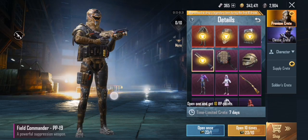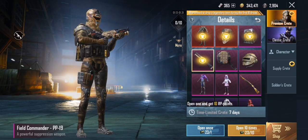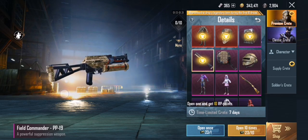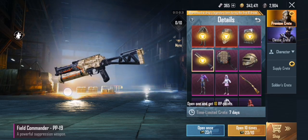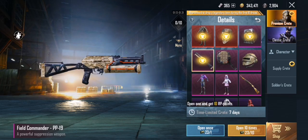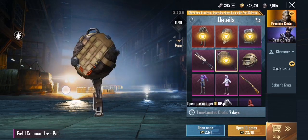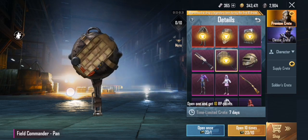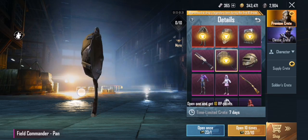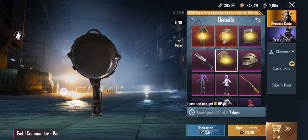Then there's the PP skin — there has never been a PP skin in the game before; this is the first PP skin ever, guys. Take a look at it, it's a brand new skin. Not so cool, but then let's go to the pants skin — it's like clothing attached to the pants.